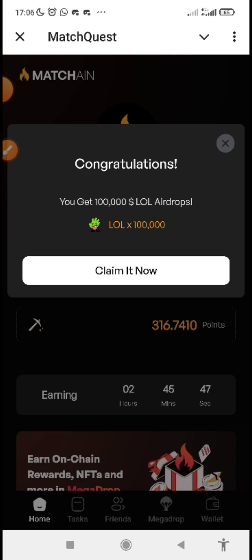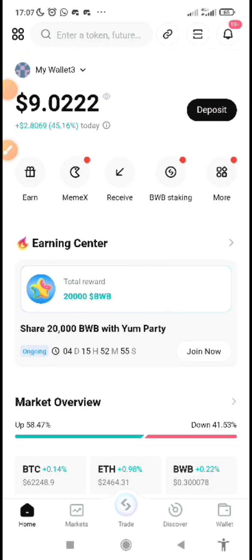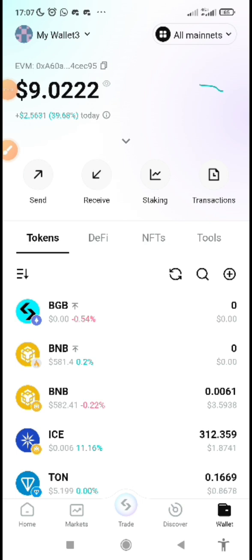After you've done that, make sure that you have a gas fee, and this gas fee must be in BNB. For Matching, you just need up to about one dollar — a maximum of one to two dollars worth of BNB.